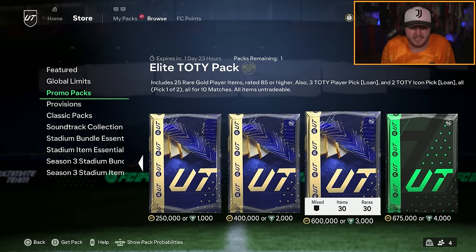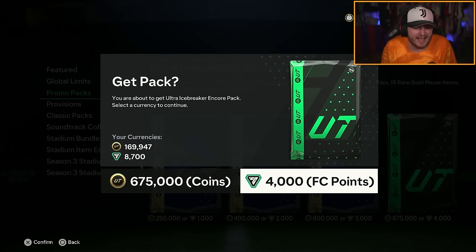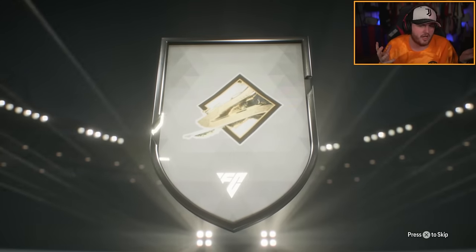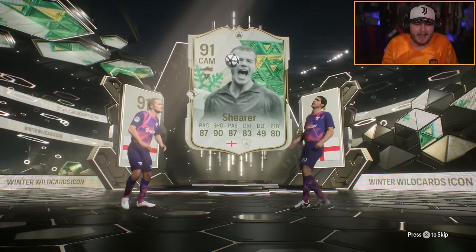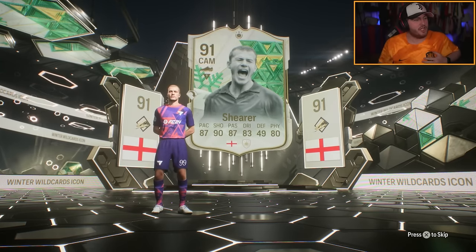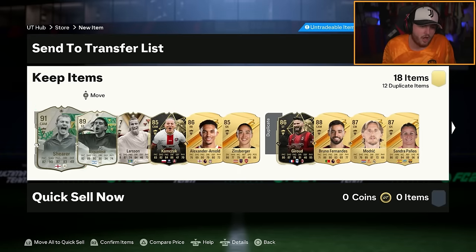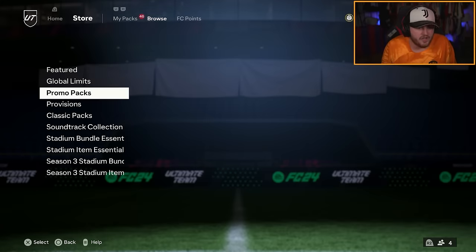We've jumped onto the second account now, where we're going to open up the same two store packs. Now I know this one's got three guaranteed icons, I'm not going to get as excited as I did last time. What I thought had happened is I thought I'd packed a Team of the Year icon and a Thunderstruck icon — the Ultimate Dynasty icon. We got ourselves Raquel May and Shearer. That's not that exciting, is it? I'm wearing my Neverland shirt to try and pack Frimpong or Van Dijk.